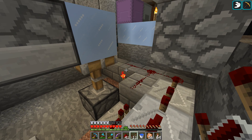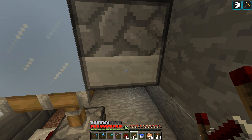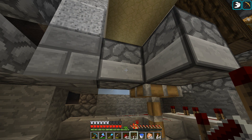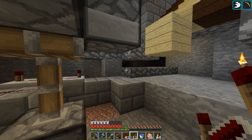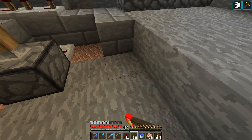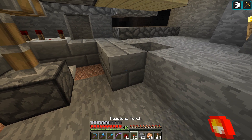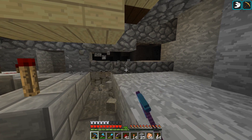We've got to give time for this dispenser to put the water out, take the water back, and then do the whole thing over again. We've got to give time for this to spit the water out, for this to spit a boat out, before this takes the water back and before the piston extends again. So that's gonna go there, and then we need - I was thinking I was in creative - so yeah, we're gonna go like this. That should activate that. Now let's get rid of all this.